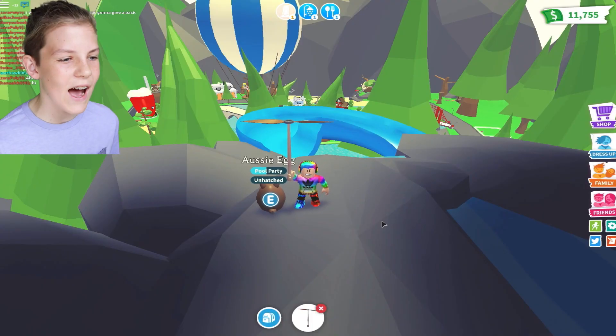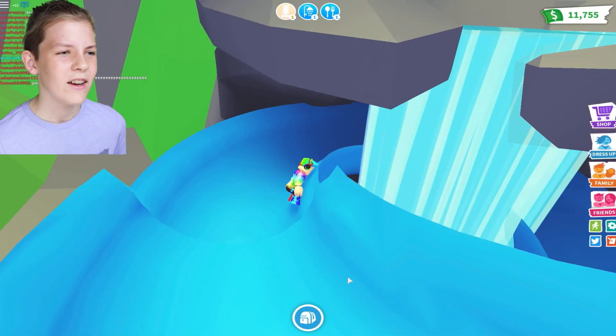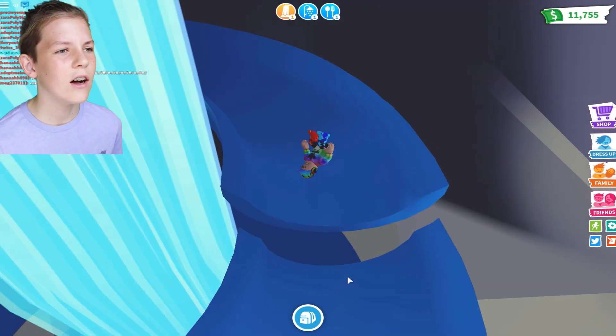Aussie egg, do you want to go down the slide? There's lots of water there. Maybe you'll become a turtle if you go down the slide. Go down a water slide. Okay, come with me. Come with me, Aussie egg.